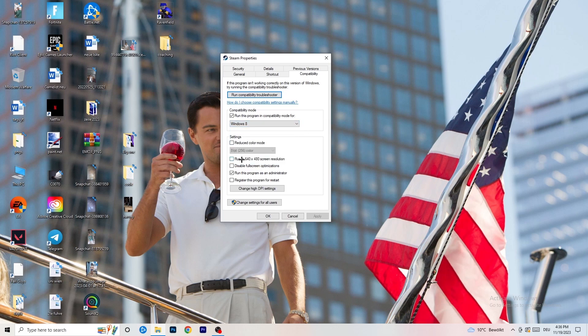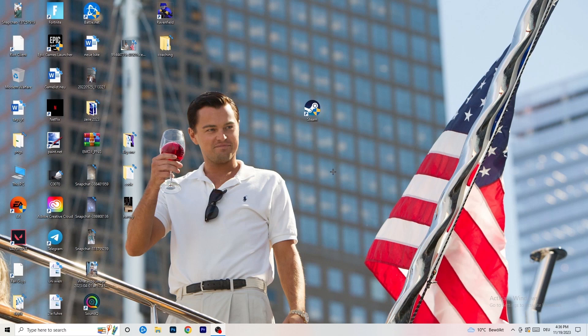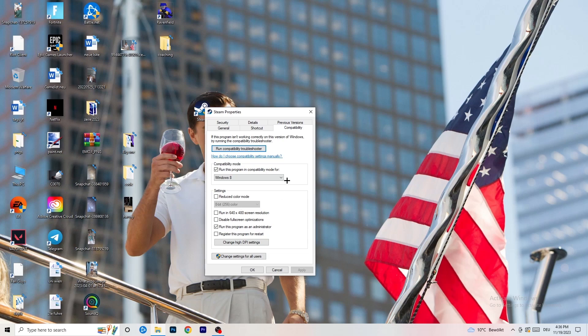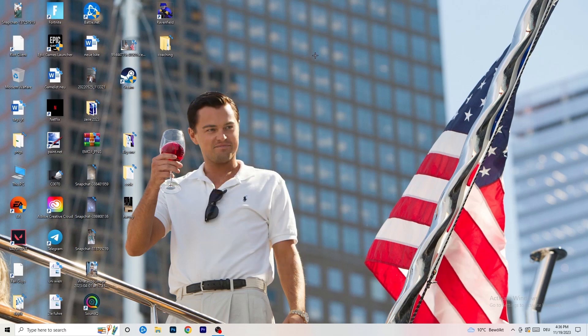Under Compatibility: enable 'Run this program in compatibility mode for' and select the latest Windows version available — for me it's Windows 8. Disable 'Reduced color mode'. Disable 'Run in 640 by 480 screen resolution'. Enable 'Disable full screen optimizations'. Enable 'Run this program as an administrator'. Disable 'Register this program for restart'. Click Apply and OK, then restart your PC. You'll see an administrator symbol on your launcher. Always launch your game through the launcher, and if you have a desktop shortcut for the game, do the same thing there too.